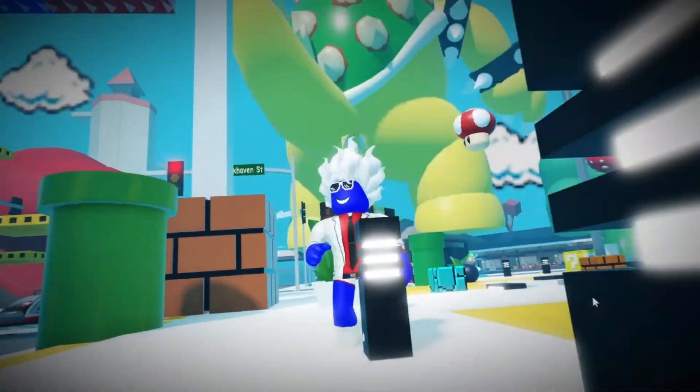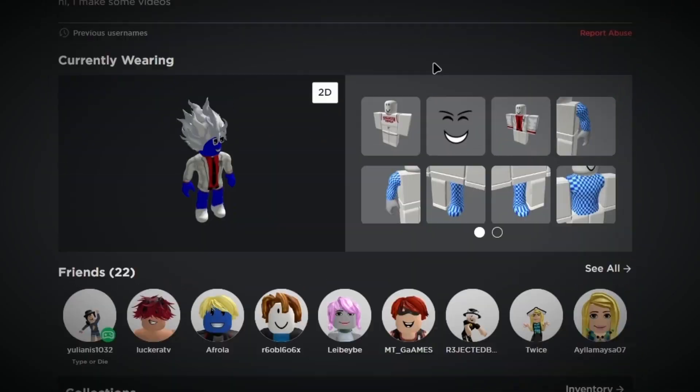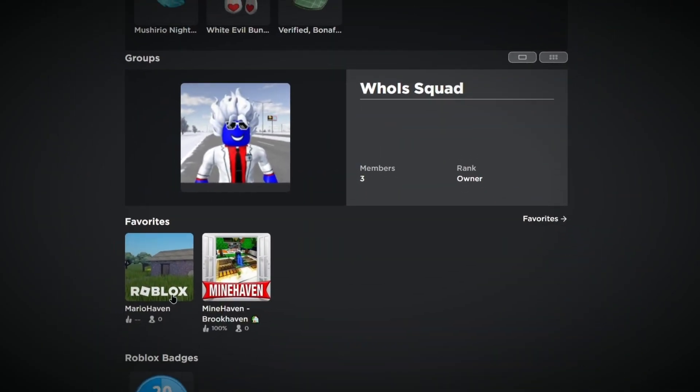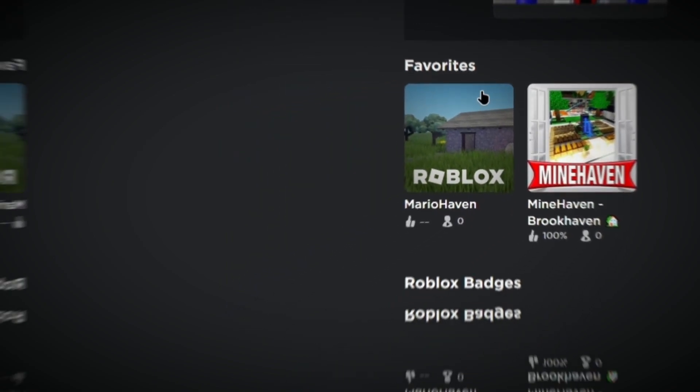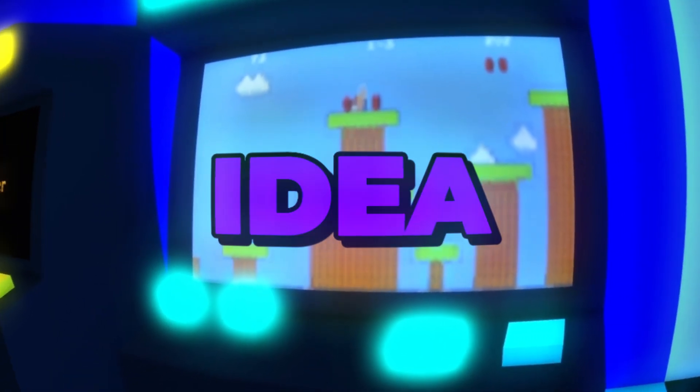If you want to play this game with me and your friends, just go to my Roblox profile in the description. You can see my favorite games - Mario Haven - and you can go there and play it. He's playing Mario - I'm sure this is Mario, right?